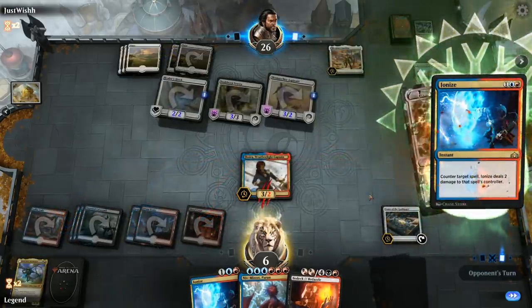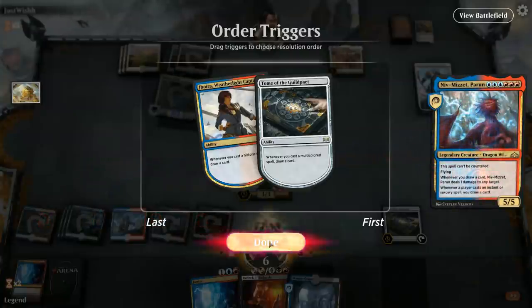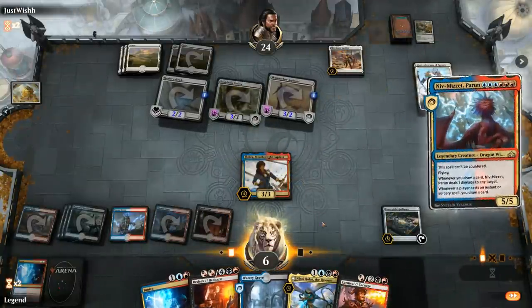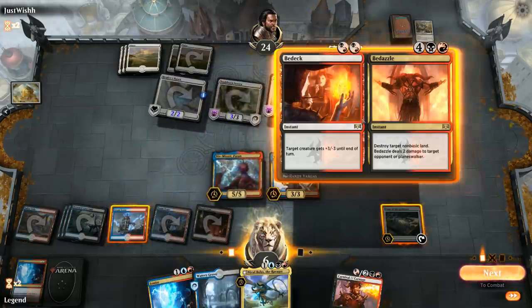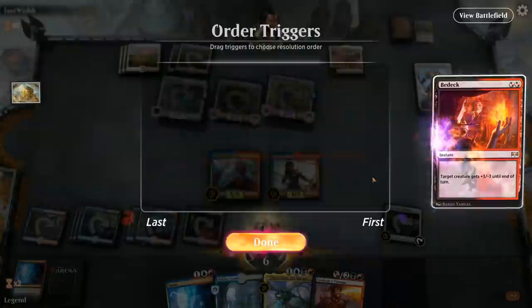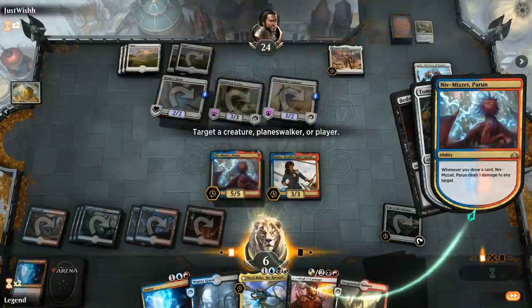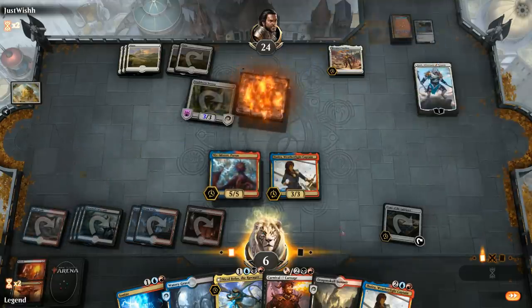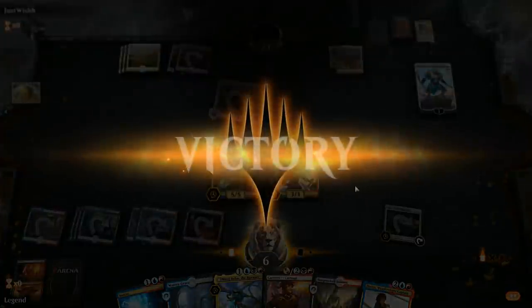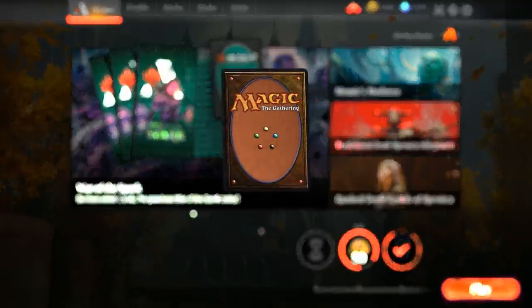We hope to cast Ionize here. Opponent gets back the Snubhorn Sentry and convokes a Loxodon—we get to counter that. Badek was a great draw and now we get to play Niv-Mizzet with Bedevil backup plus Carnival. We Bedevil the Aspirant, then take out a Hawk. Now we're just going off—we even have an untapped land without having to pay life. We play Carnival, which also kills Ajani. Jhoira could attack it, and there we go. It was pretty close, but in the end we were able to stabilize and defeat White Weenies.